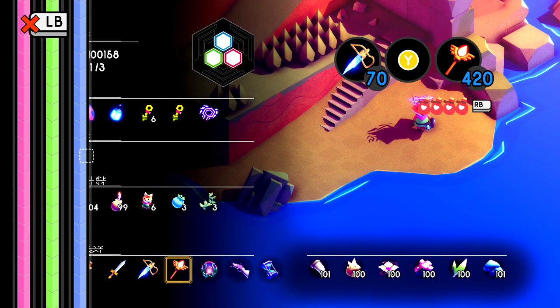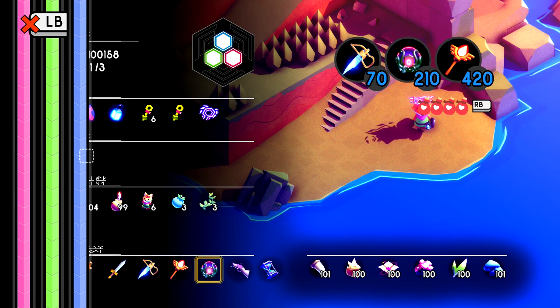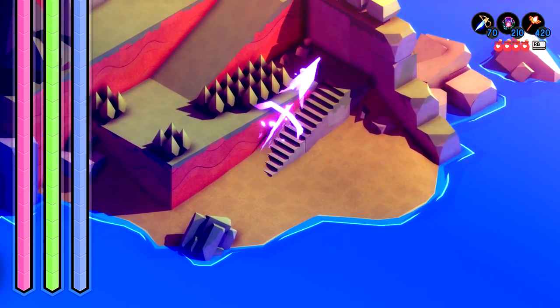Once you have all 3, make sure you equip all of them at the same time and make sure you remember which ones you have the things bound to. Once you have everything in place, we're going to head over to the location of the secret item.